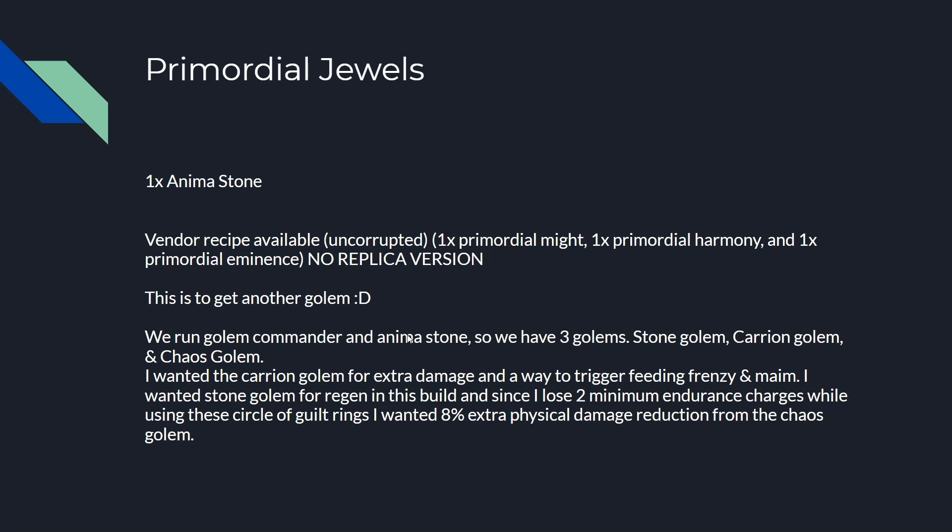We run Golem Commander and Anima Stone with three golems: Stone Golem, Carrion Golem, and Chaos Golem. The Carrion Golem is for extra damage and to trigger Feeding Frenzy and Maim. I wanted Stone Golem for regen, and since I lose two minimum endurance charges while using Circle of Guilt rings, I wanted 8% extra physical damage reduction from the Chaos Golem.